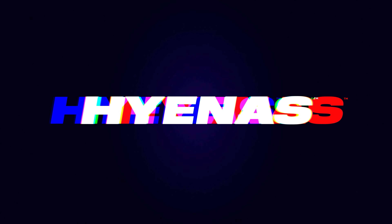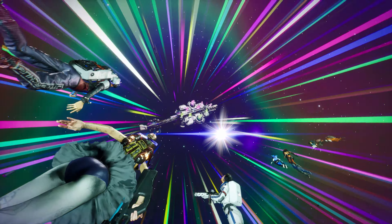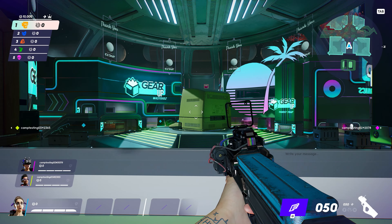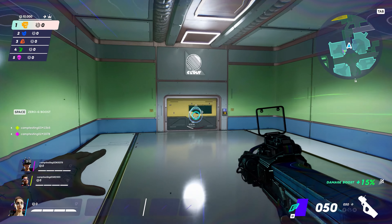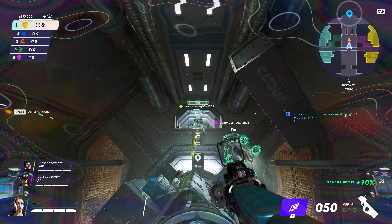Welcome to Hyenas, the new hero-based extraction shooter from your pals at Creative Assembly. Today we've got an example match to show you, and each one starts with your team approaching the plundership from space. First thing you'll want to do is check your map — each team is going to spawn in a random area, and the location of the merch you need to steal is also randomized.